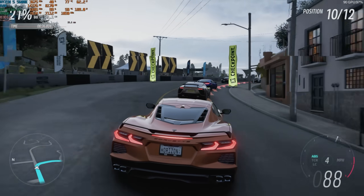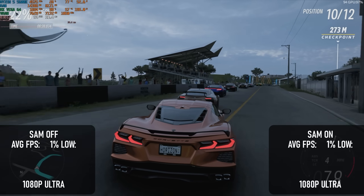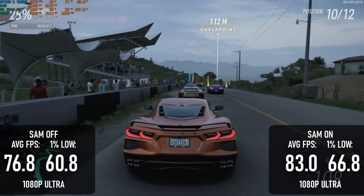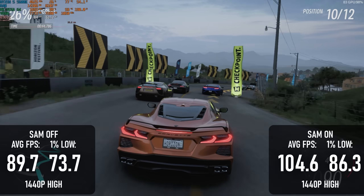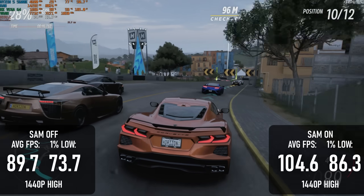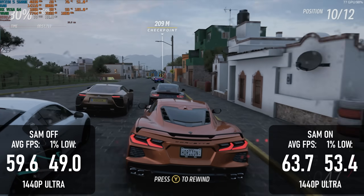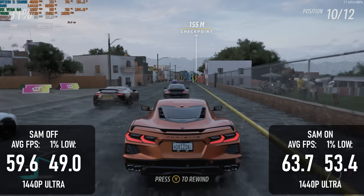After all that negativity, I was ready for some good news. Forza Horizon 5 benefits hugely from SAM, gaining almost 10% at 1080 Ultra and about 15% at 1440 High. The benefit at 1440 Ultra is slightly less impactful, but after the last few results, it's good to see a game which actually benefits.